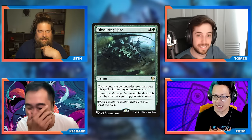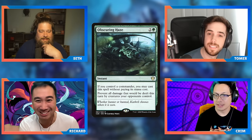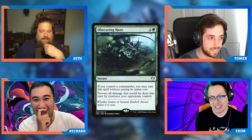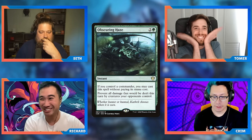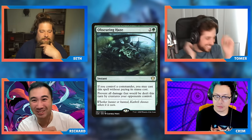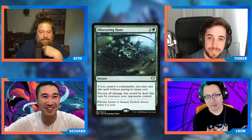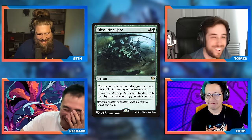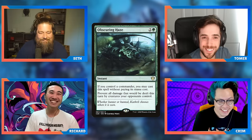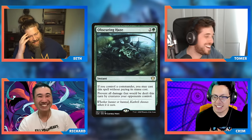You save yourself more often with the fog than a Swords to Plowshares — more often than not there's going to be a hexproof creature coming at you, or a wide board, or a bunch of tokens, and the fog does a better job. My choice for a get-out-of-jail card is actually fog rather than Swords to Plowshares. But I would never in any world cut Swords to Plowshares to put in a fog — that is beyond the realm of reasoning.